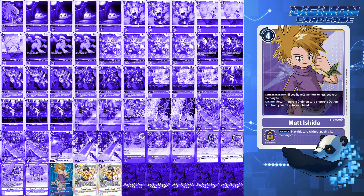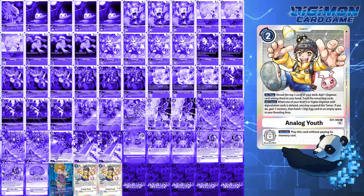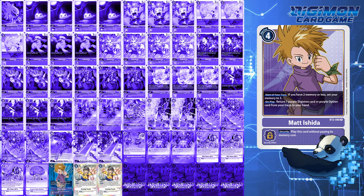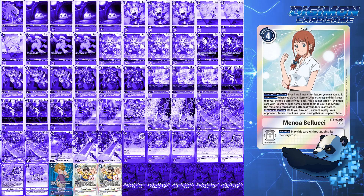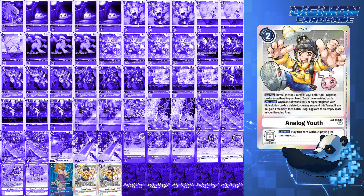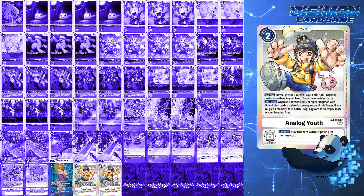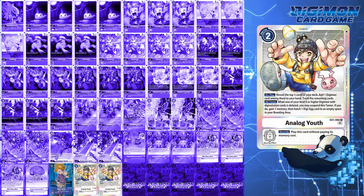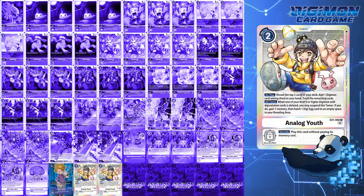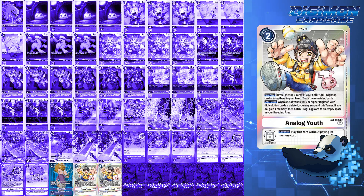Finally, 3 Tamers with 1 Matt Ishida and 2 Analog Youth. Matt Ishida I felt would be necessary to bring back any of your purple cards for extra benefits, but this card could be substituted with Manoa Baluchi if needed. Analog Youth is the MVP Tamer of Purple and Machinedramon builds for the discard effect — by revealing the top 3, you can add 1 Digimon card and trash the rest. While effective for grabbing cards like Omnimon or Taitemon, this does trash option cards that could help during the game. But if your Taitemon gets nuked by an option card, you can immediately raise a new egg and gain a memory — sequencing your eggs and swinging at the right times can be a game changer.